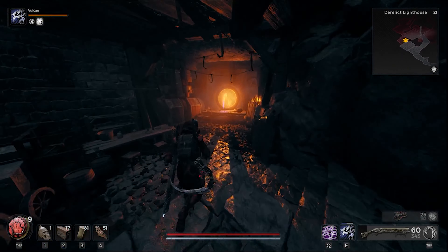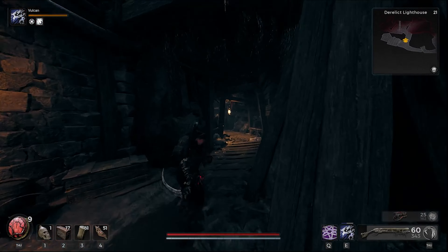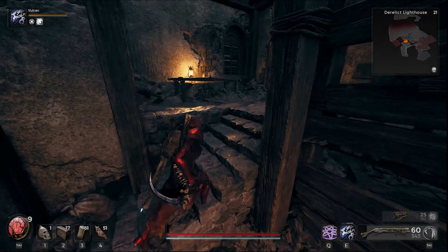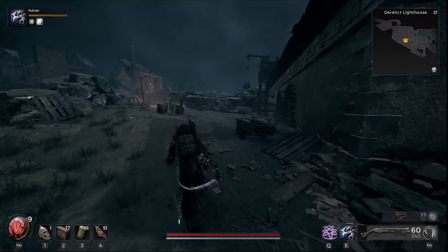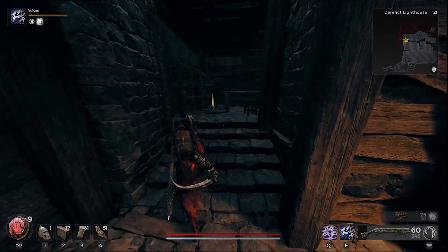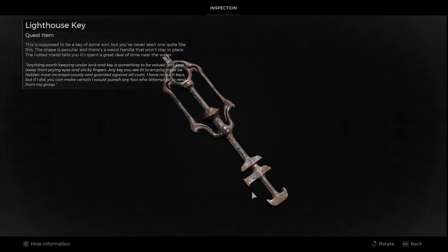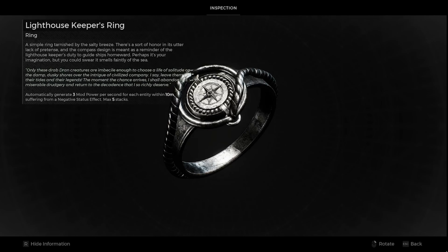Head down for the Sparkfire Shotgun — this is also the starting class weapon for the Ritualist Archetype. Make your way through the building till you run into the second door, flip the key, and use it to unlock the door. Outside on your left, you'll find a small room with the Lighthouse Keeper Ring on a table. This automatically generates 3 mod power per second for each entity within 10 meters experiencing a negative status effect, with a maximum of 5 stacks.